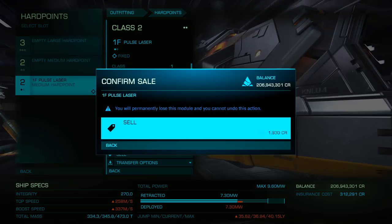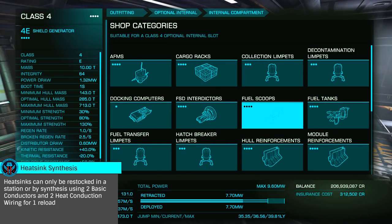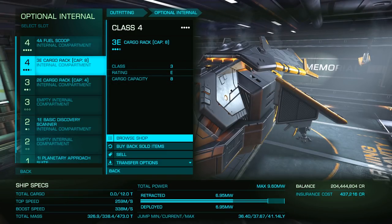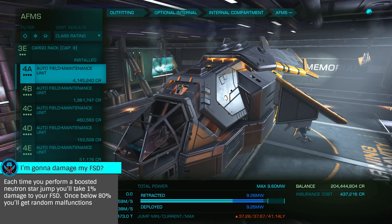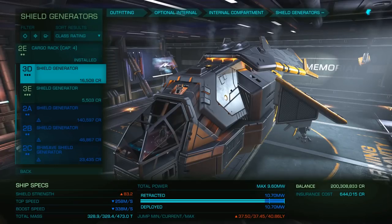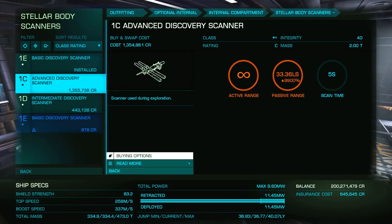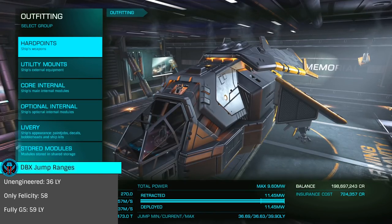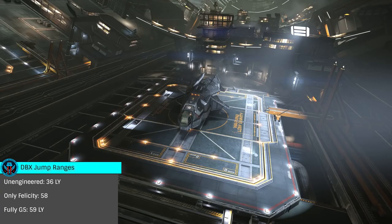Let's get rid of our hardpoints, and install two heatsinks as our only utilities. For our optional internals, we'll start with the all-crucial 4A fuel scoop to speed our constant refueling. We'll want a 4A autofield maintenance unit to repair the inevitable damage we'll take to our FSD while doing neutron boosted jumps. A 3D shield generator will keep us safe from bumping into anything, and we'll also want a 2G planetary vehicle hanger. Both the detailed surface and advanced discovery scanner complete the build. For our unengineered DBX, we'll be looking at a jump range of 36 light years laden, 58 light years with only Felicity, and 59 fully grade 5.